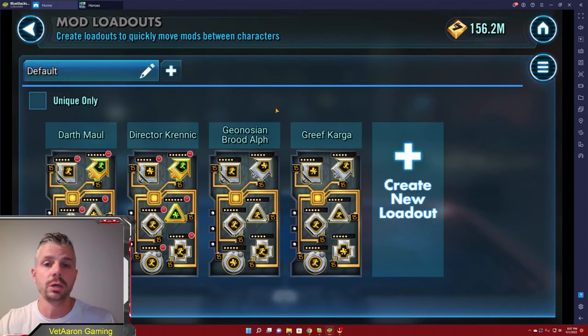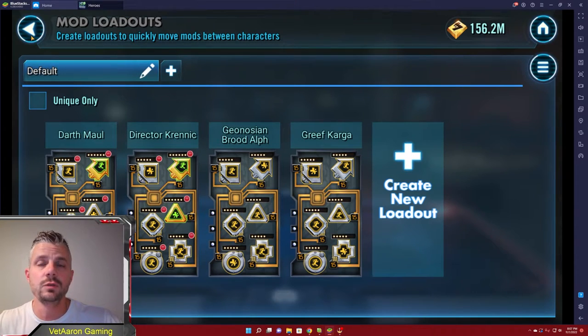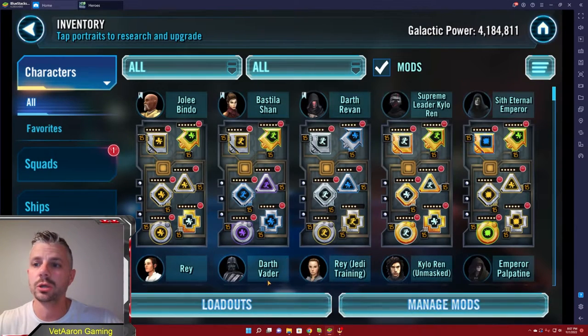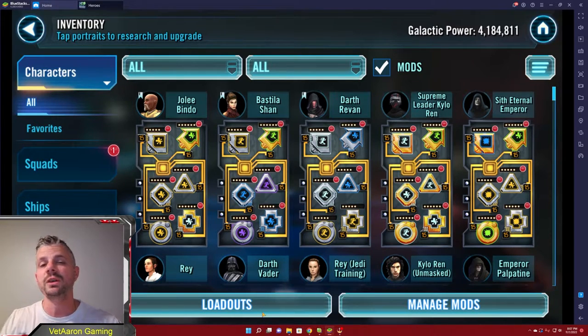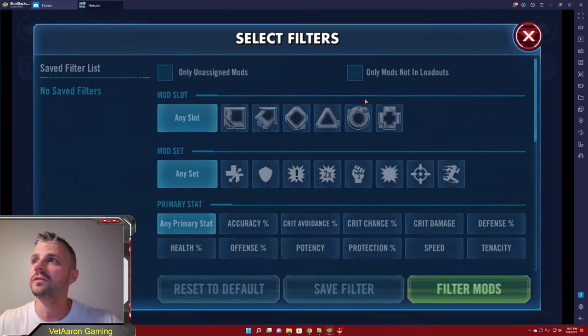For example, if I'm going for C3PO and I don't want to use great mods for my Ewoks, I can peel mods off other characters but save them first so I can put them right back after I've unlocked C3PO. A good loadout system can save you a lot of time if you're going to move mods around. Especially if you're at the very top end — use those loadouts and move them around for territory wars, territory battles, whatever you need.